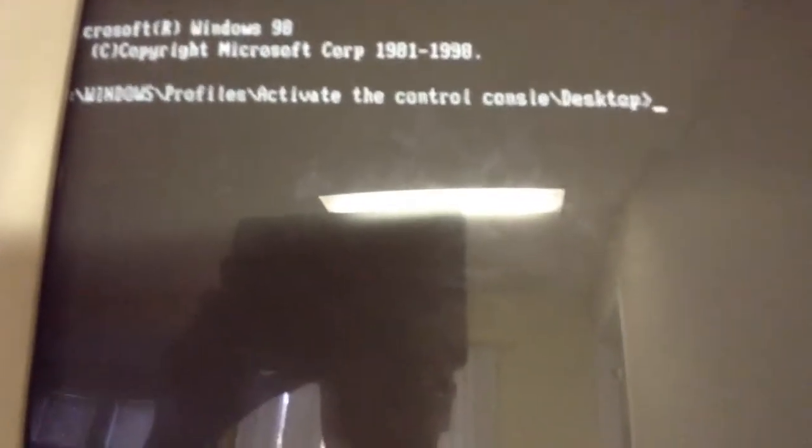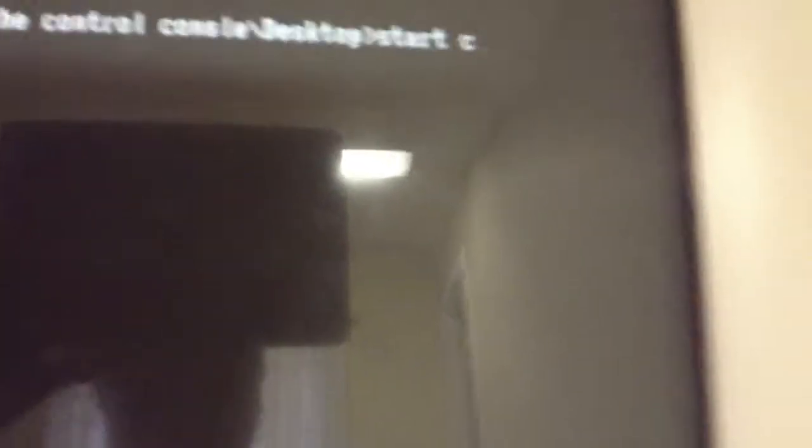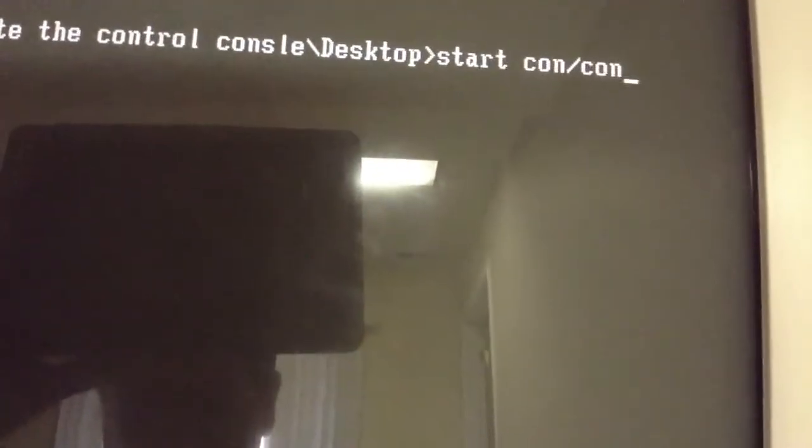Let's go into command using our run command and we should get into our terminal and type in: start con slash con bug.